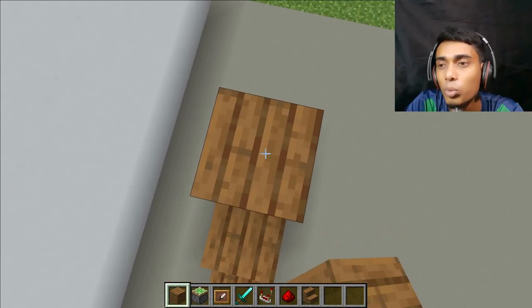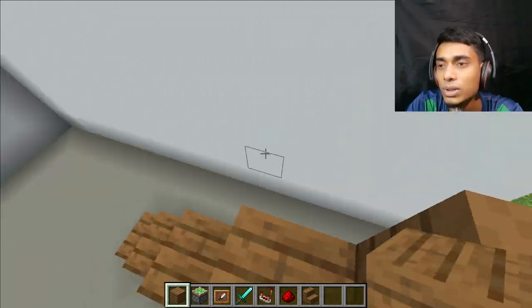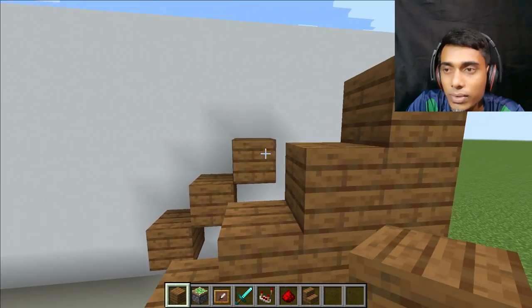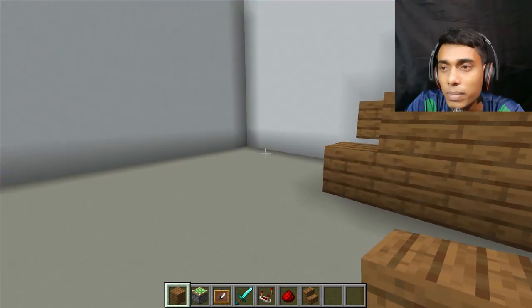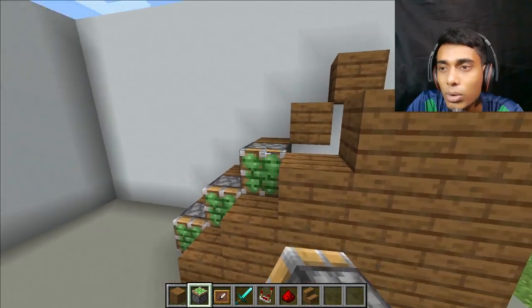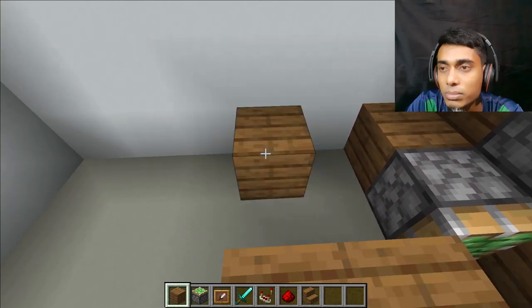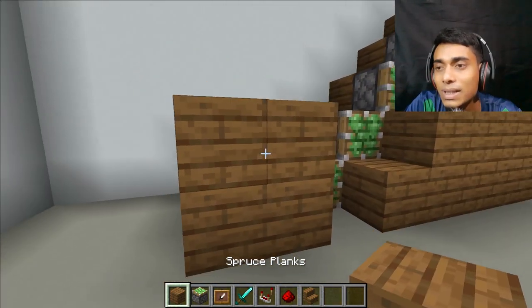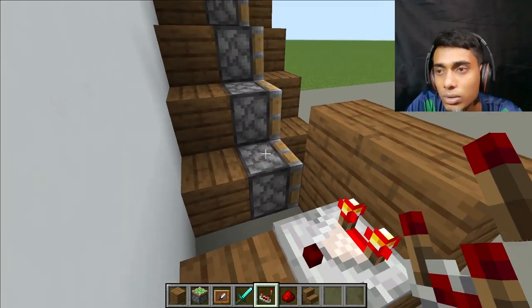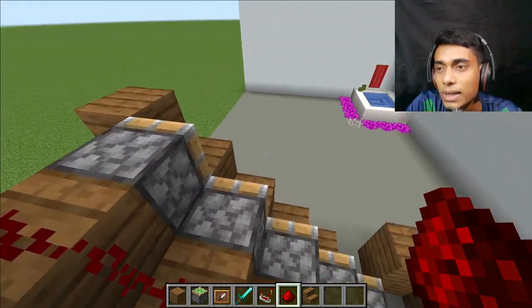Now we build a wall over here. I think it's perfect. This is the last block. Now I want to place some blocks over here — this is the final blocks. Now I want to place sticky pistons in every block — three, four, and five. Place here two pieces of blocks like this, and two more pieces. Now place an item frame and a diamond sword — this is the main thing. Now place a redstone comparator behind the sword, and place redstone dust behind every sticky piston. It's complete!